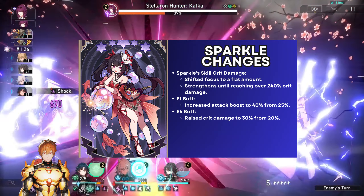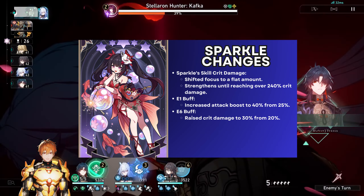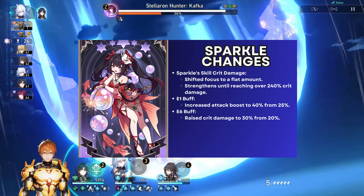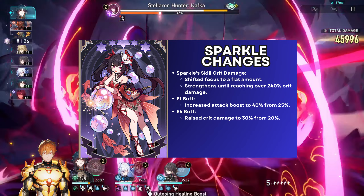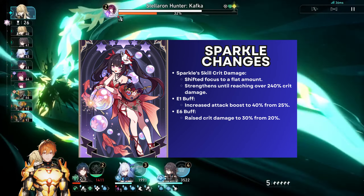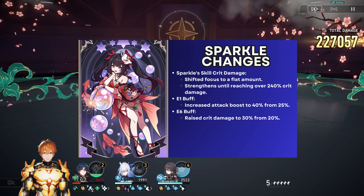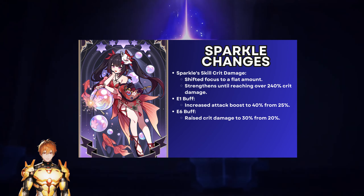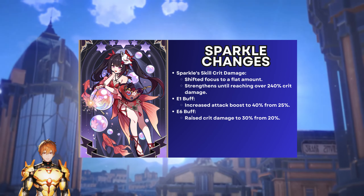Now let's talk about Sparkle's changes. Her crit damage scaling from skill has been reduced from 36% to 24%, and the flat crit damage buff increased from 16% to 45% crit damage. This is a very nice change for players who cannot reach above 240% crit damage, because below 240% you will now receive more crit damage buff than before. This is essentially a nerf for players going over 240% crit damage, but those players are already dominating anyway. It's a great improvement for free-to-play and low spenders.